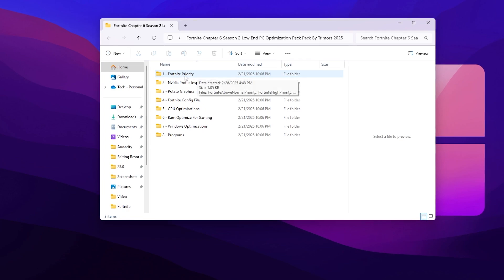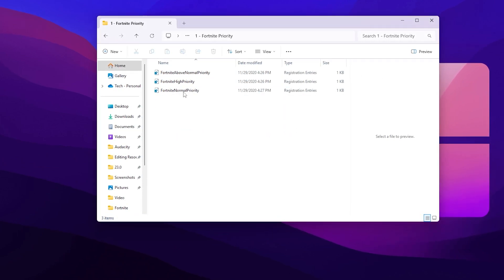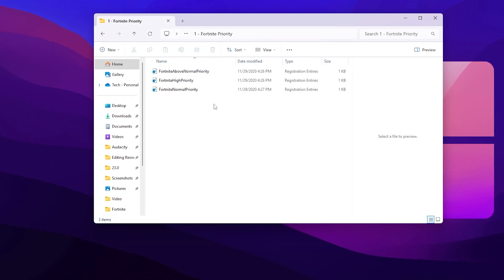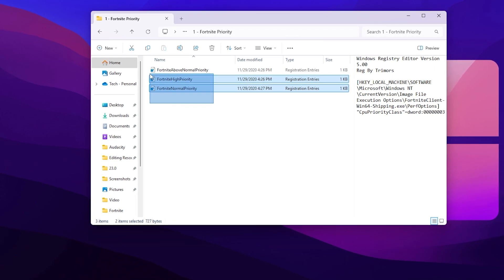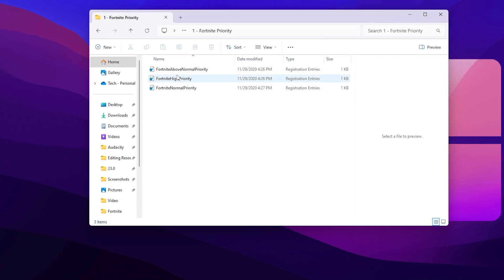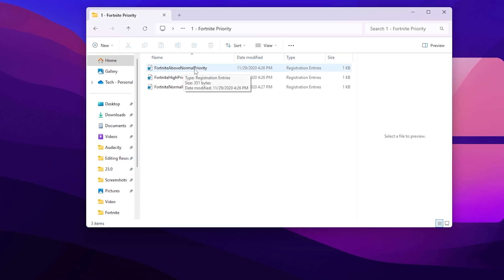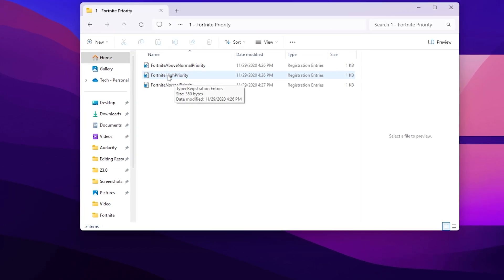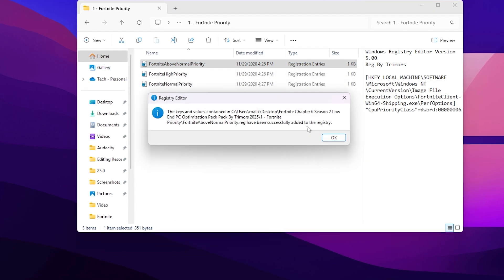Once you open the pack, find the Fortnite Priority folder. Inside you will find three options: Fortnite Above Normal Priority, Fortnite High Priority, and Fortnite Normal Priority. For a low-end PC I suggest going with Fortnite Above Normal Priority. For a good or medium-end PC you can go with Fortnite High Priority. Hit Yes, Yes again, and click OK.